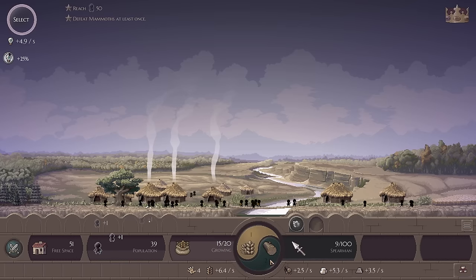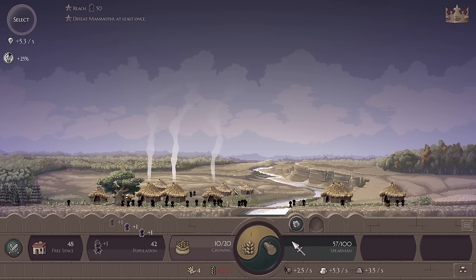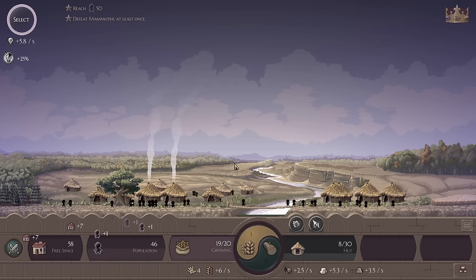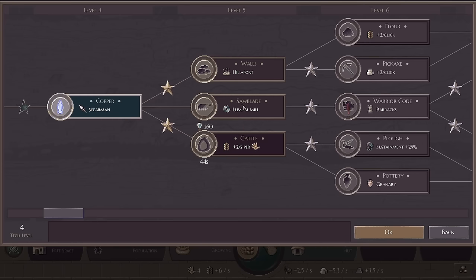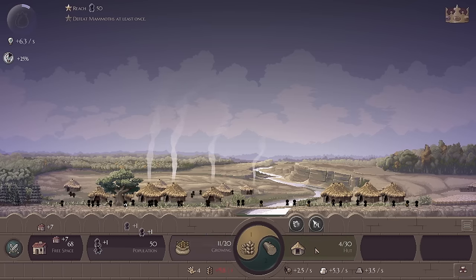I'm going to start building a spearman right here. You really have to be occupied otherwise you can really screw yourself over and things can go from bad to worse in an instant in this game. It is very easy to mess up but I have figured out most of the strategy. We're gonna keep on researching technologies as we go through here. So we have huts.